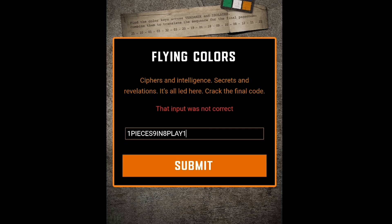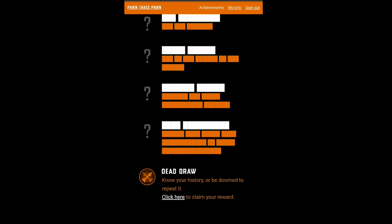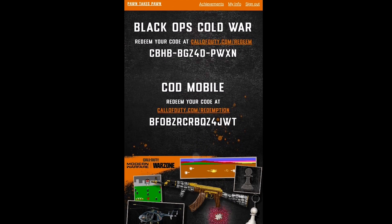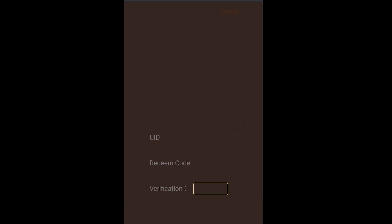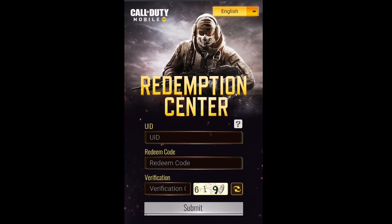After pasting, you have to claim it, then exit. Then go to the main screen and find the draw section. Click on the code for Call of Duty Mobile, copy it, and then proceed to the redemption center where you paste and redeem your code.